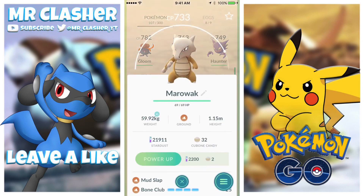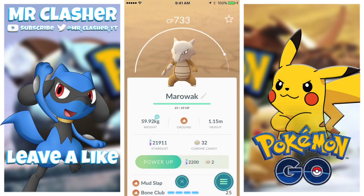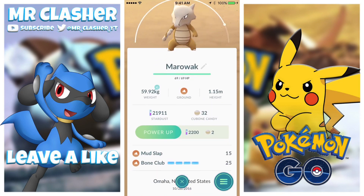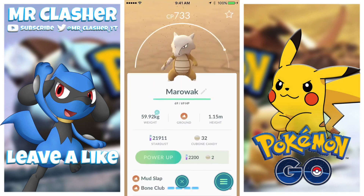Before we go — we got a 733 CP Marowak! This Pokémon took about 18 or 19 balls, something like that — it took a long time to catch. But we got a 733, so I'll take that. Having new Pokémon in the Pokédex is pretty good.